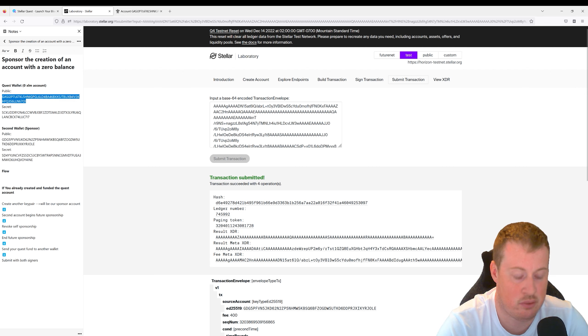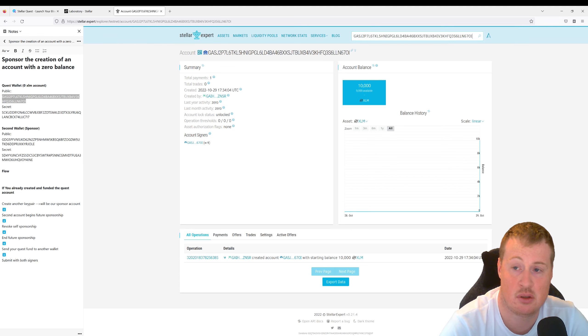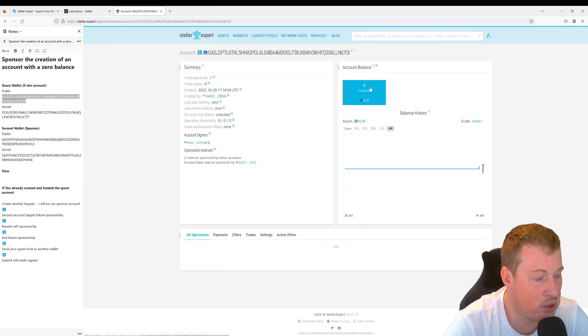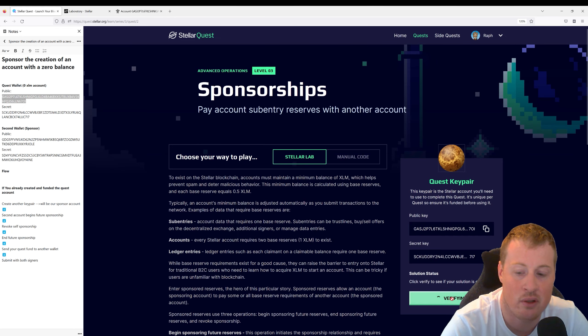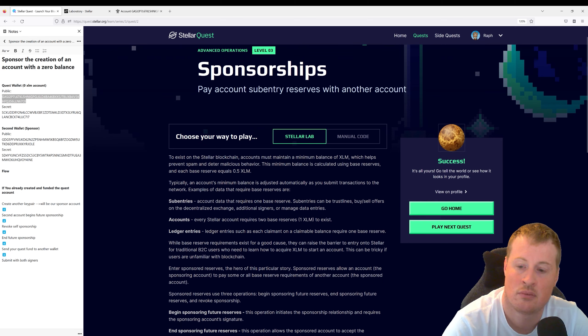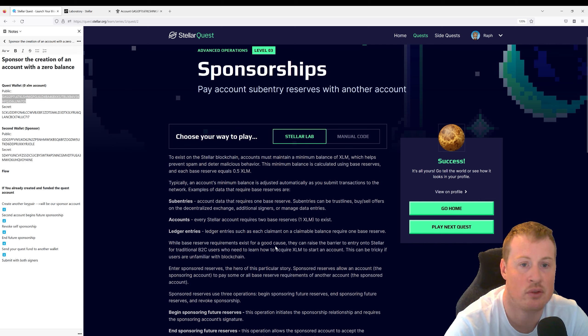If we go grab our Quest wallet and look it up on Stellar Expert, we have a zero wallet and there's nothing locked up in it. So we meet the criteria of Stellar Quest. Let's go back and verify. And there you go — the Sponsorship quest is solved. Hope that helped.